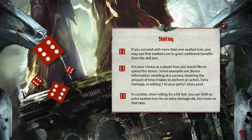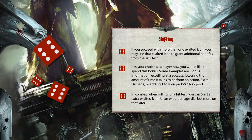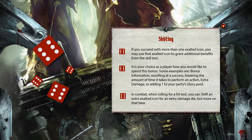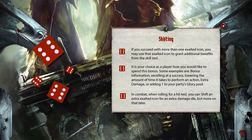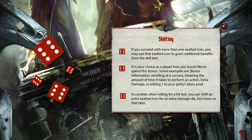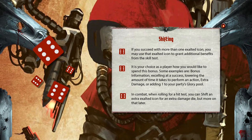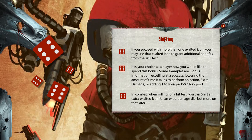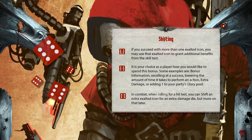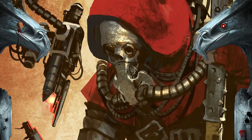Shifting can seem complicated at a glance, but it's quite simple. When succeeding a test, if you have spare exalted icons beyond what was needed to pass, you can use these to shift. In a non-combat environment, this triggers an additional effect. In a combat environment, it converts into extra damage in the form of one ED die. Shifting examples can be found on page 166 of the core rulebook. You can also simply convert an exalted icon to one point of glory, limited to one per test.